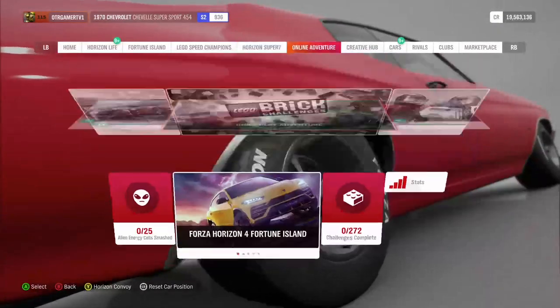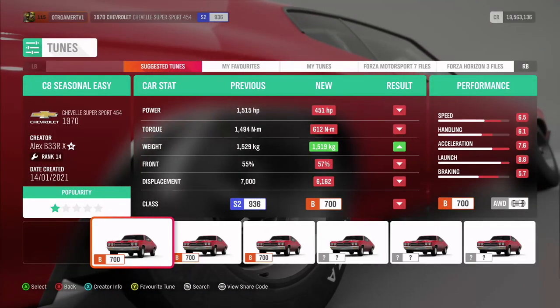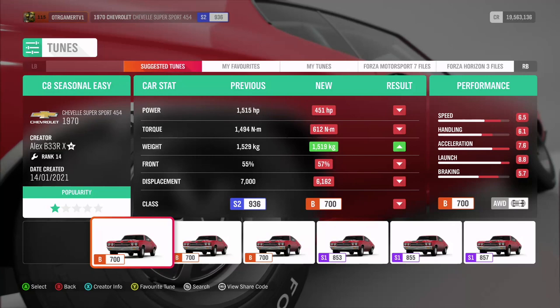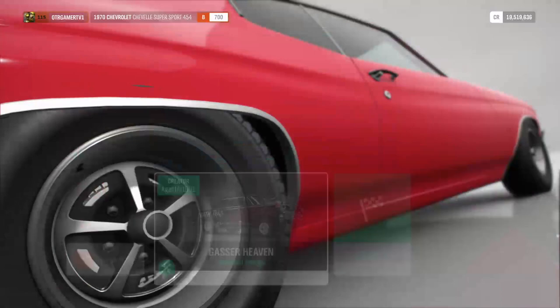I got to use the setups - you can slow down the video if you want. It says 'C8 seasonal easy' - that's the one, just buy that. Whatever car it tells you to do, even if you have to downgrade it, always find a tune setup for it. It says 'seasonal easy,' 'Forza easy' - something like that, and it'll guarantee you'll do it.